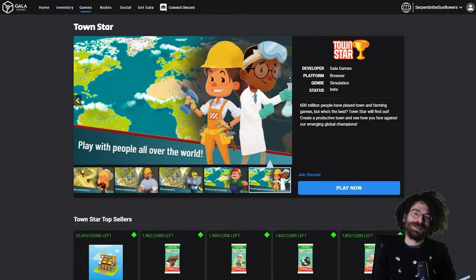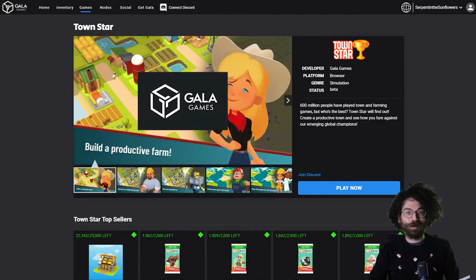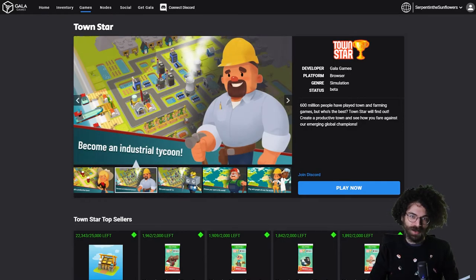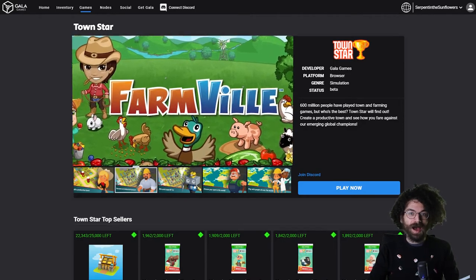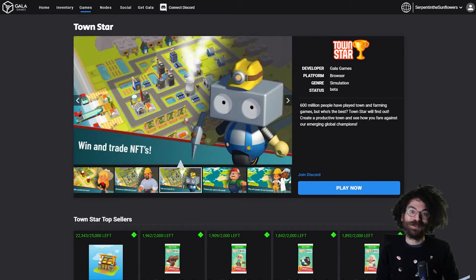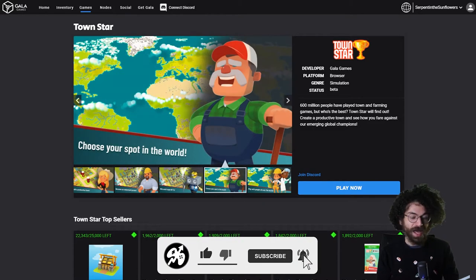Hello everyone and welcome back to the channel. As you can see I'm in my gameplay chair so that means we're in for a gameplay video today. We're going to be diving into Gala Games and their prize game Townstar. If you don't know, Townstar plays very similarly to Farmville. I was really excited to play this because I'm tired of waiting for My Neighbor Alice, so I thought we'd dive into something similar.